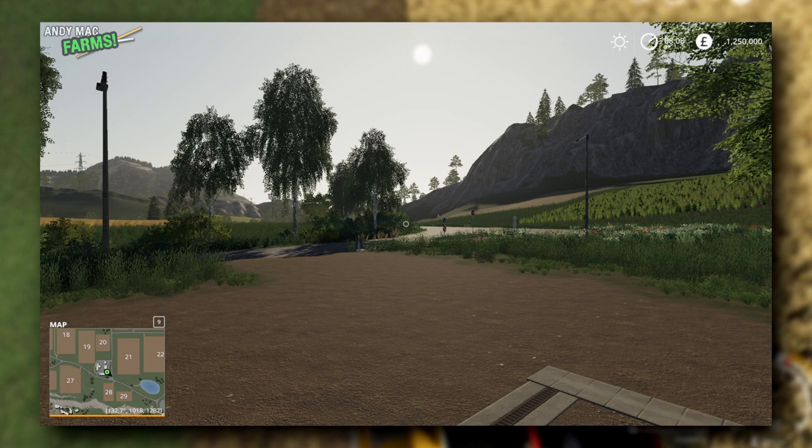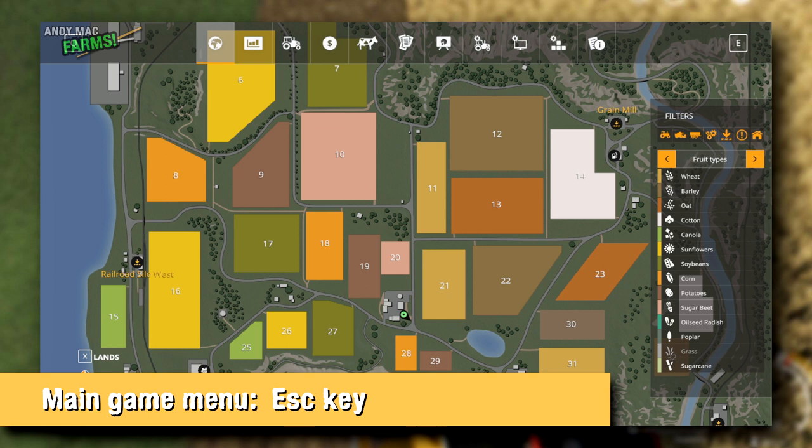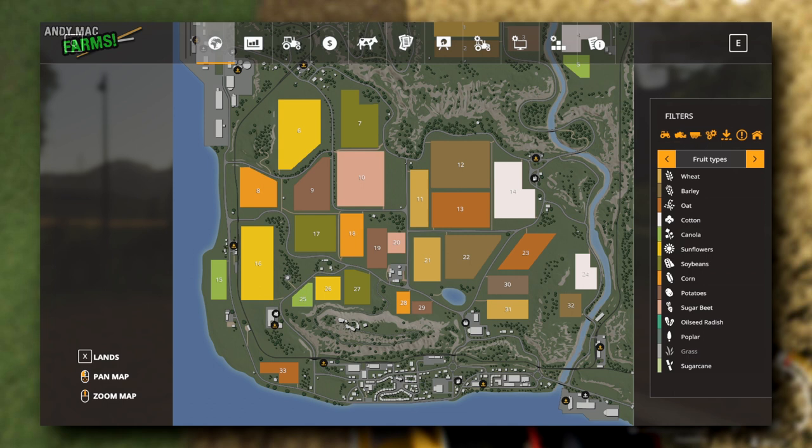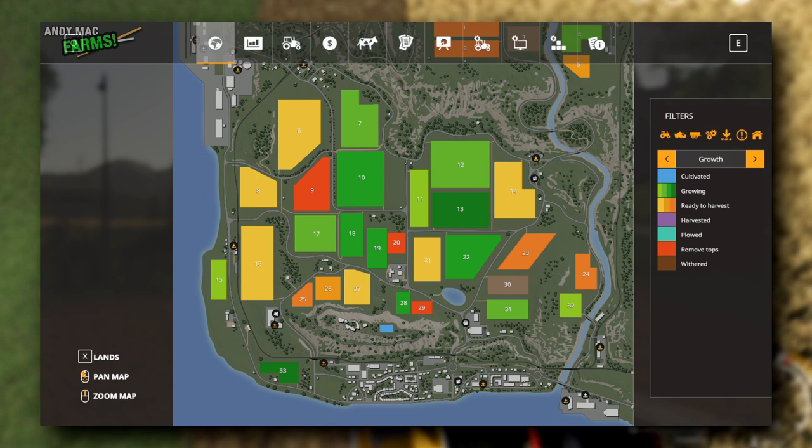The first shortcut key you're going to need to know about is the Escape key — you're going to use that a lot. That takes you into the options, and you're going to be in here all the time. On the first tab, we've got a map of where you are. The maps are pretty big. You can work out what's on each field by the color, and what needs doing by the color too. Using the filter on the right, the Growth tab shows whether it's been cultivated, growing, ready to harvest, harvested, plowed, or withered — brown means withered and you've lost your crop.